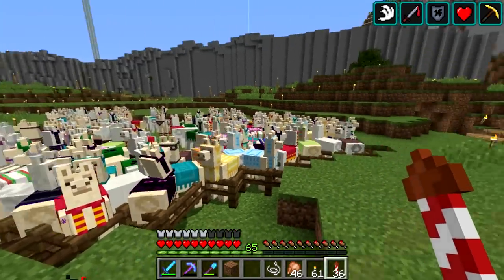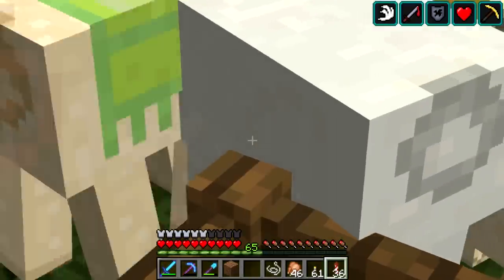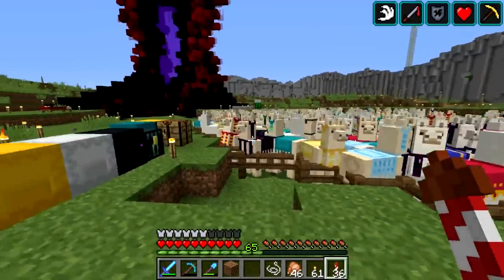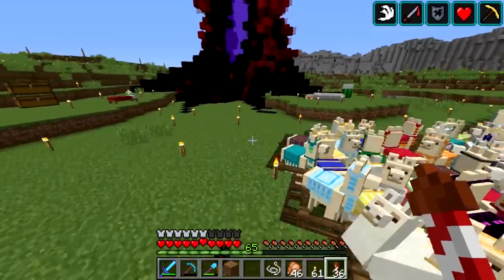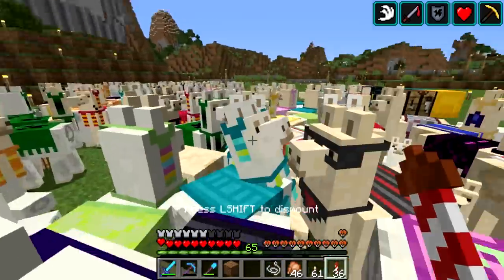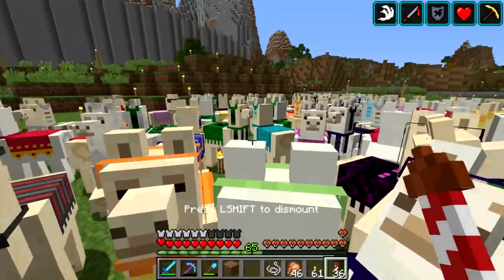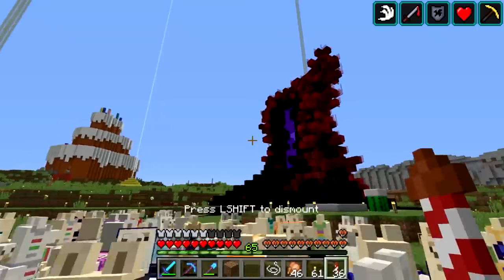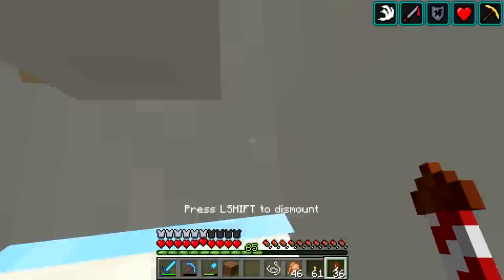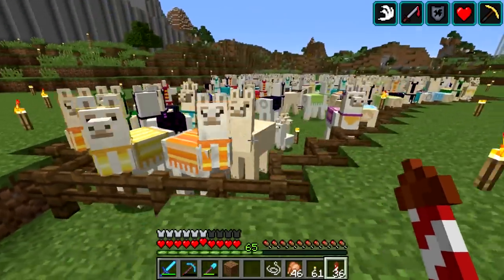We have now successfully bred up a bunch of llamas. You can see there are some babies still in there that need to grow up — you can just barely make them out between the adult llamas, but they're in there. We've been breeding up a ton of these guys, and it's kind of crazy when you get into it. You can basically crowd surf the llamas in here, just jump from one to the next and make your way through the entire crowd, which is awesome. I think this is enough llamas for now — more than enough to populate Llama Land for sure.